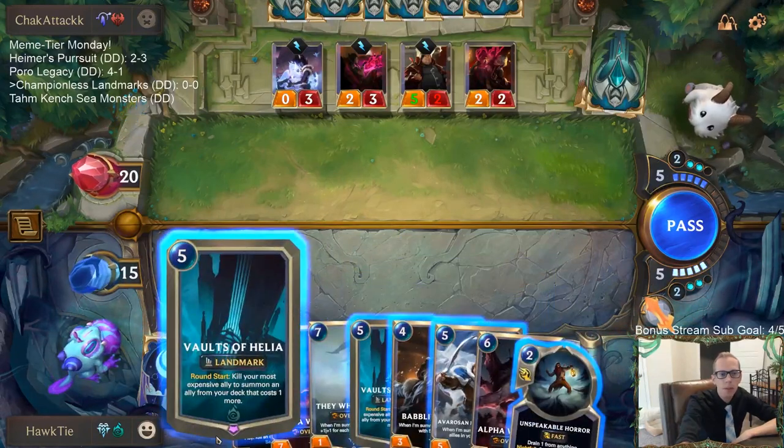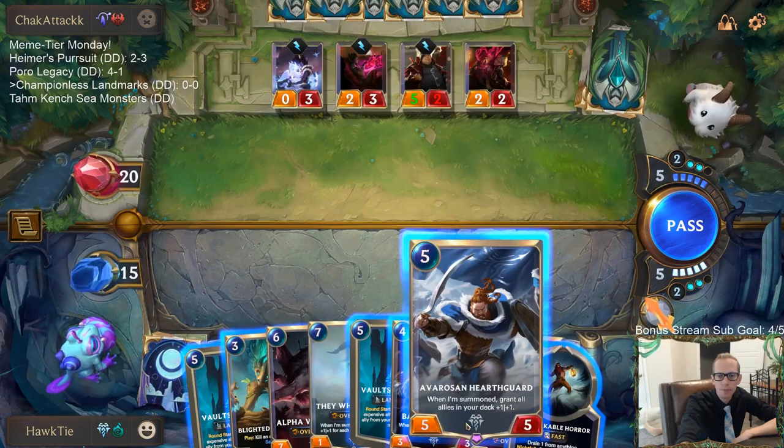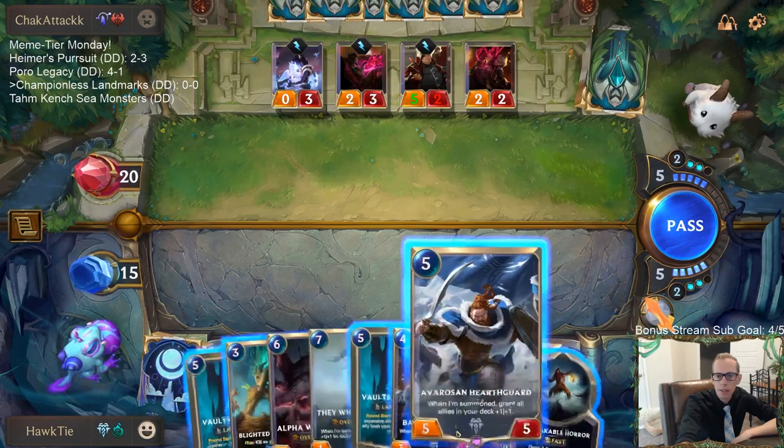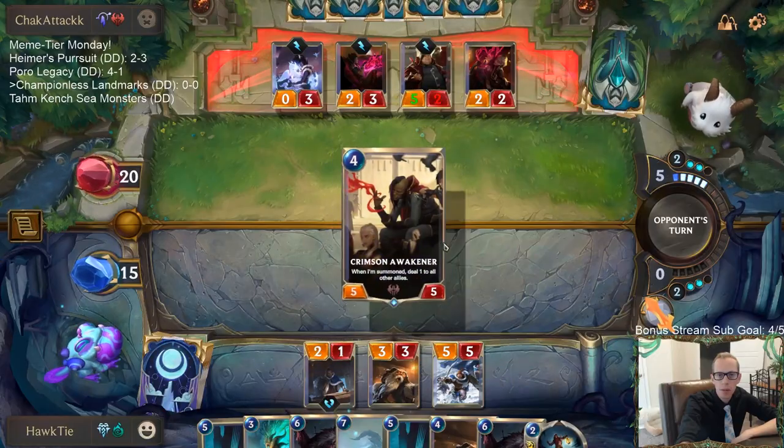We could play Vaults of Helia right now and turn the Babbling Bjerg into Avaros and Hearthguard, but I think I'm just going to play Avaros and Hearthguard instead and get more bodies.